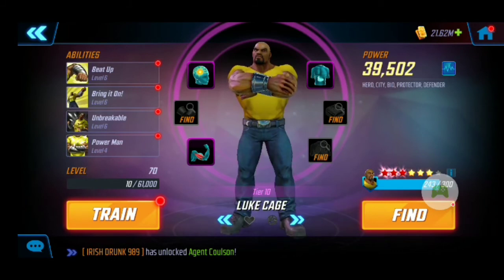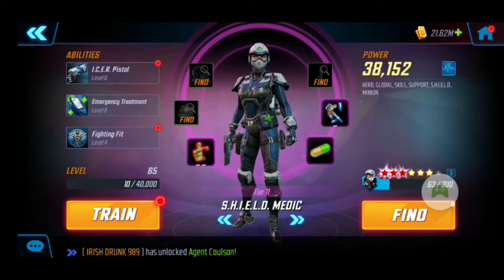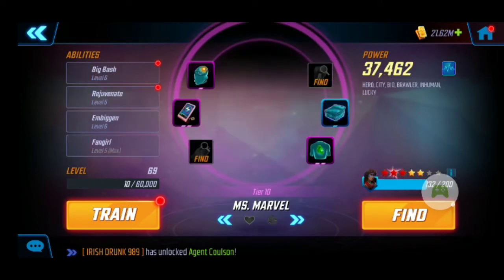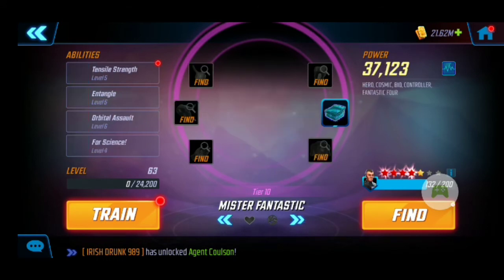Luke Cage is probably the weakest member of my Defender team — I've put just enough into him to make him usable. Then Ms. Marvel — I have the T4 on her Fangirl to help out the assists for my brawler team, for sure.